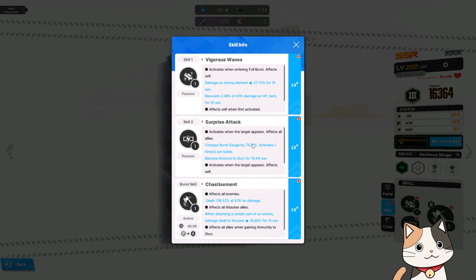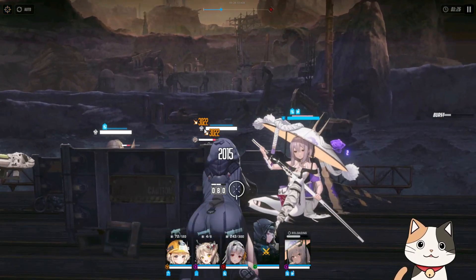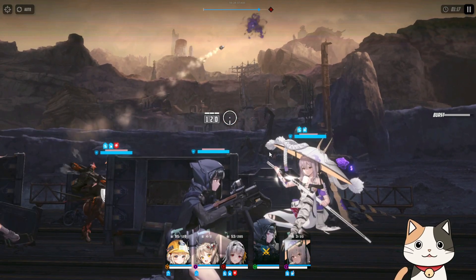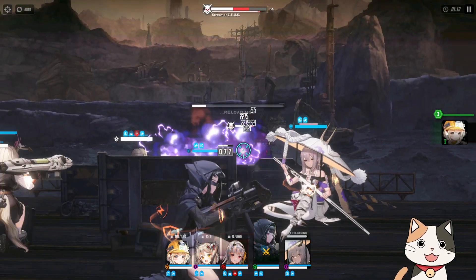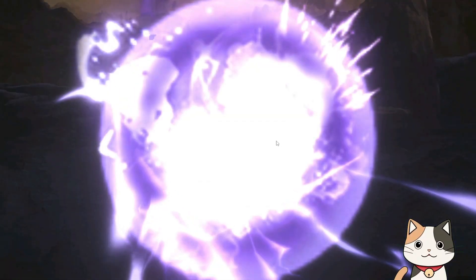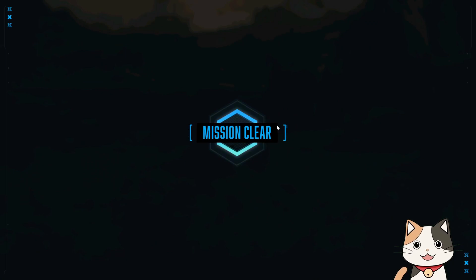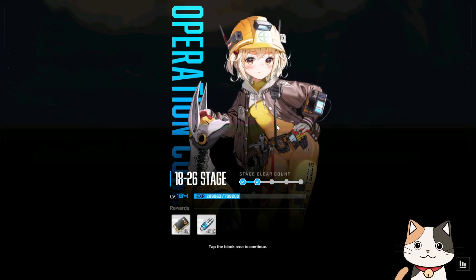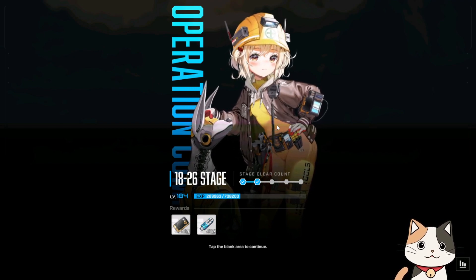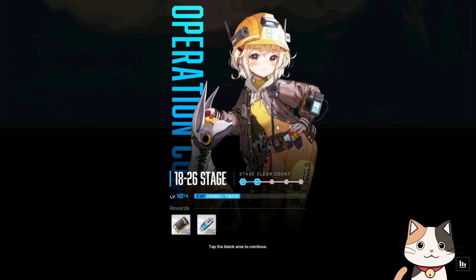We're going to go ahead and demonstrate D. Let's take control of her — I just need to turn off auto. She's not attacking a weakness element, but when the target appears the burst gauge immediately went to full. So even in the middle of a stage, if you've already used up your burst meter once, when the target appears it's going to refill so you can go full burst again. Which is absolutely insane still, even though it's not at the start of battle.